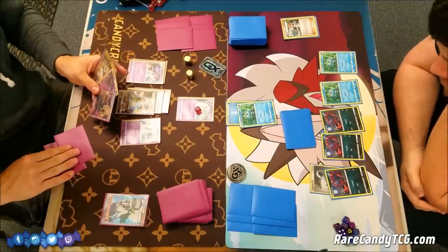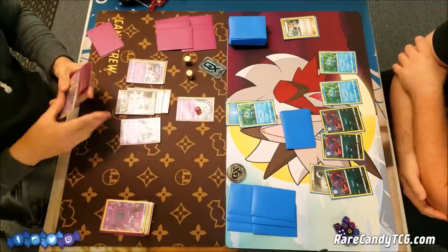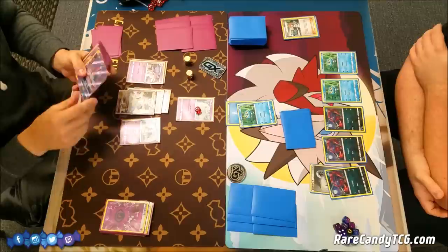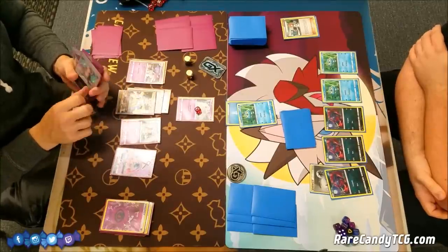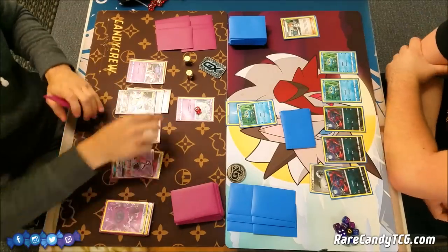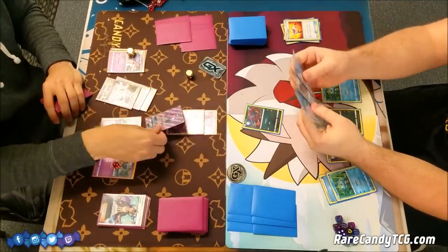I draw Cynthia, which kind of changes what I might do this turn. What I think I might do is play Mystery Treasure, grab a Lele, and Guzma this turn to take out that Zorua that has the Double Colorless Energy — I kind of like that play. Next turn I have the Cynthia ready to go. Taking out Zorua is a priority because that's Brandon's whole draw engine, and he already committed a Double Colorless Energy to it. Had he not put down the DCE I probably wouldn't play the Guzma. Actually, I'm going to use Tapu Lele to take the knockout that way I don't have to burn my energy and strand the Ultra Necrozma.